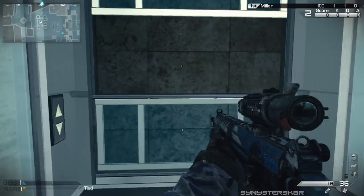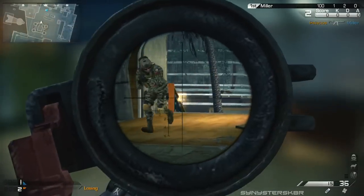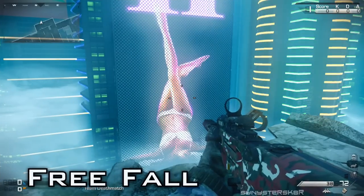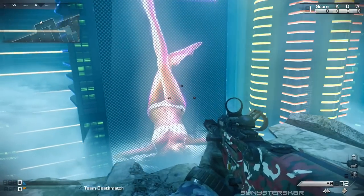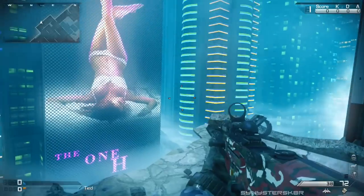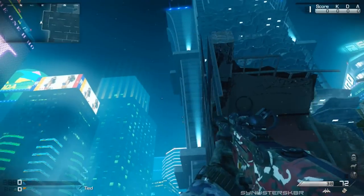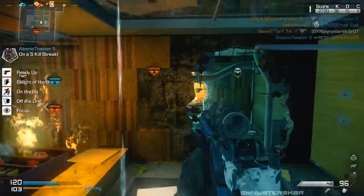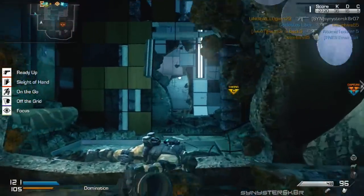There's also the Free Fall map. They advertised it as a dynamic map and I thought it was going to be really epic — cool explosions while falling, maybe altered gravity — but it's not really that cool. The map structure is nice, small, action-packed with lots of kills, but the dynamic aspect is just the map shaking and falling a couple times throughout. That's pretty much it.